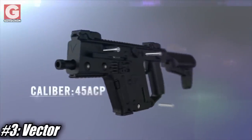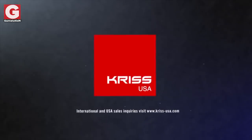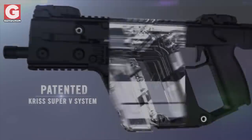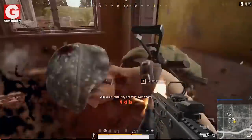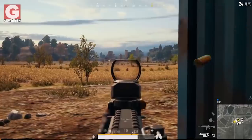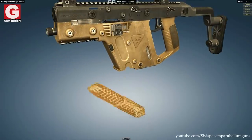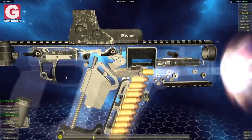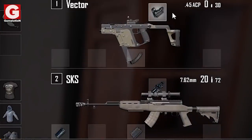Number 3 – The Vector. This submachine gun was designed and developed by the American company KRISS USA since 2006. Thanks to its low recoil and high rate of fire, this gun is an excellent option for close to mid-range combat. However, the major downside to this weapon is its low hit damage, as well as its very small magazine capacity of just 13 rounds. Therefore, attaching an extended magazine is a must for anyone wishing to use this gun further into the match.